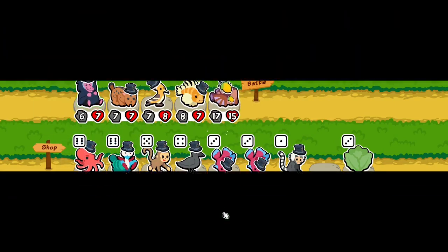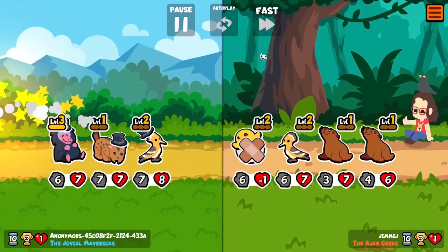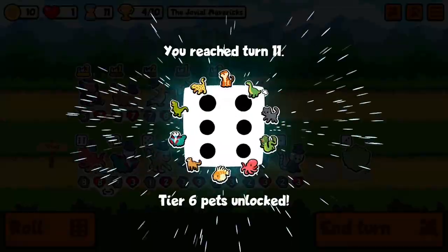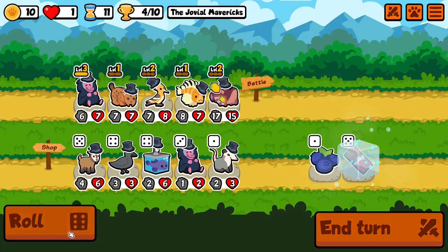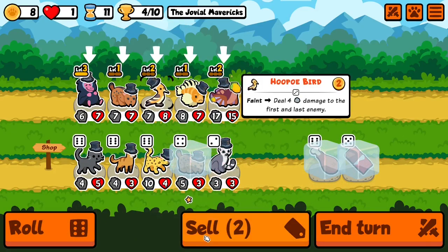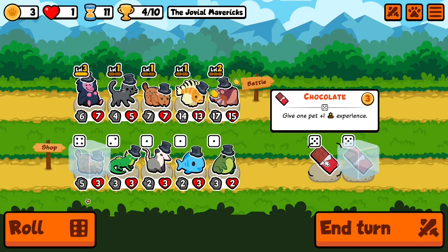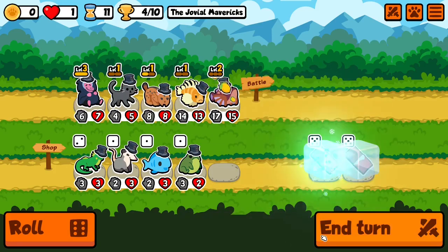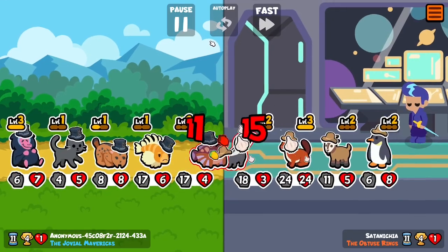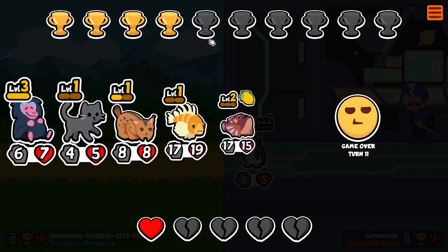I would have preferred the cat, to be honest. Close one — and yes. Give me the cat; that's the only one that drastically decreases the stats this round. So I'm adding this to that one, and might as well save this once. Now the lionfish is going to get stats every round — no more rounds because I just lost.